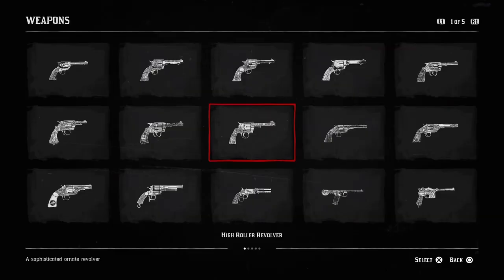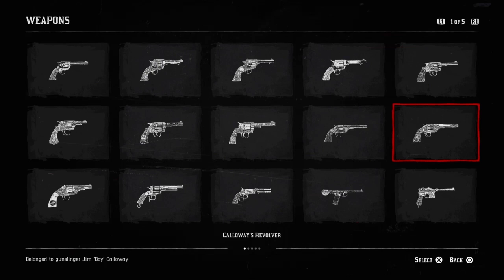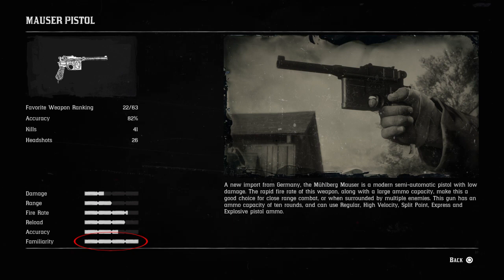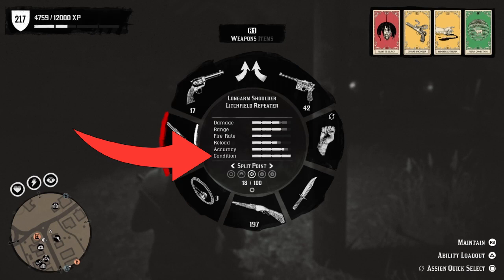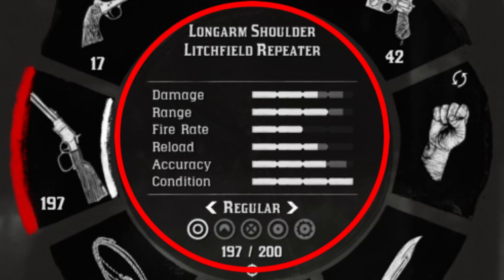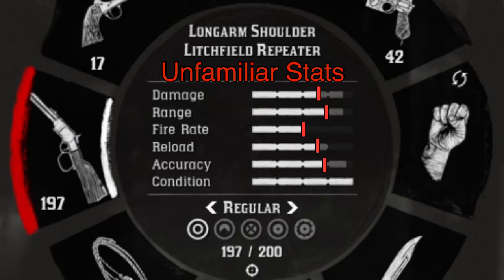Weapon familiarity was a lot easier to track in single player — in single player you had a weapon compendium that tracked familiarity with each weapon. As of this recording, Red Dead Online doesn't have a weapon compendium, but you can still check if you're familiar with a weapon if you know where to look. If your weapon condition is completely maxed out — in other words your weapon is clean — then you'll see your stats maxed out right here in the middle. At the end of each bar there's a gray area, and that gray area represents the maximum potential for each stat.